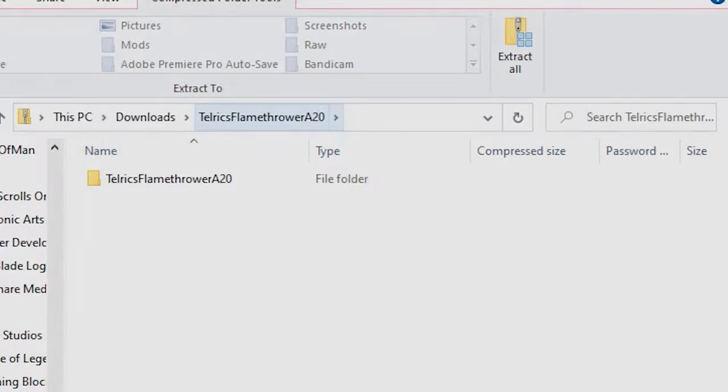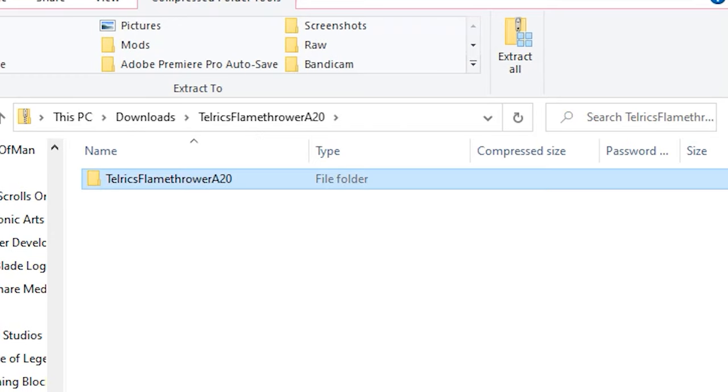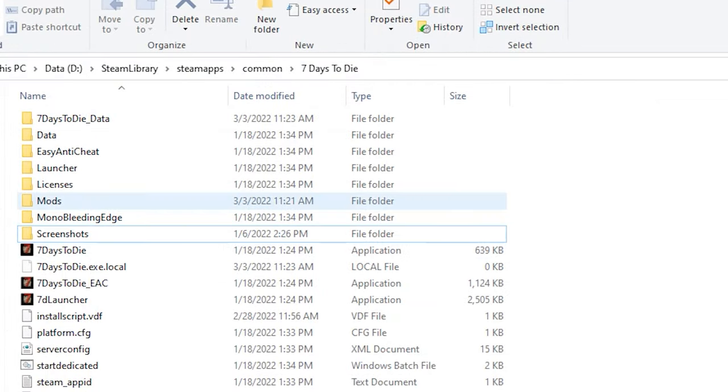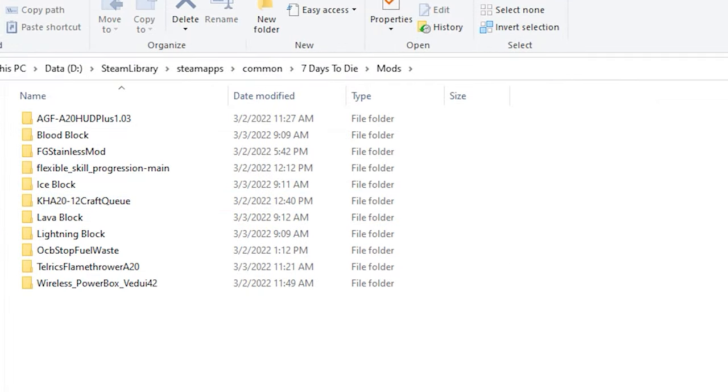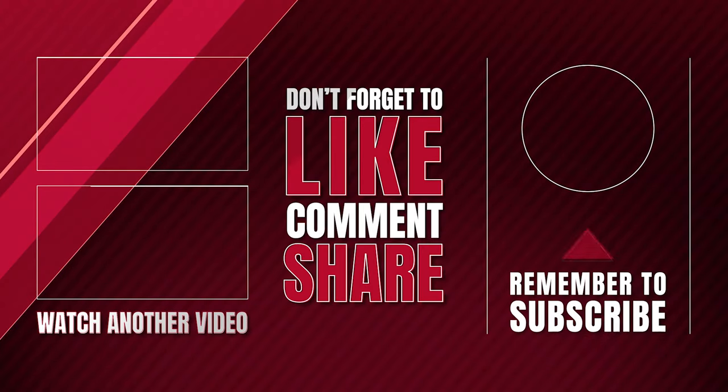The mods will come in unzipped. Make sure you move the unzipped folder into the Mods folder you just made — don't open it and move everything inside it, move the whole folder itself. Then load up the game, making sure you aren't running the game when you install it, and it should work. Let me know if you have any problems in the comments, and thanks for watching.